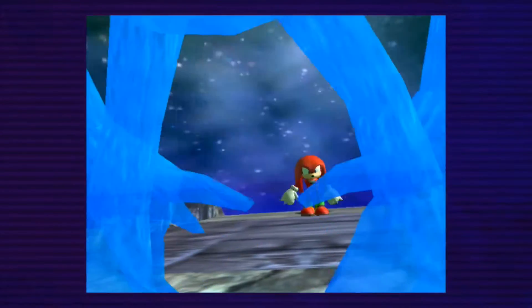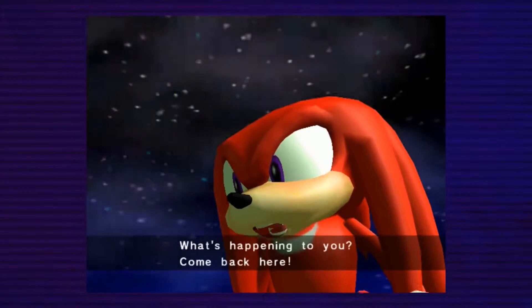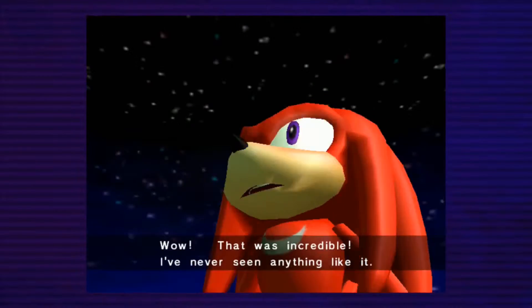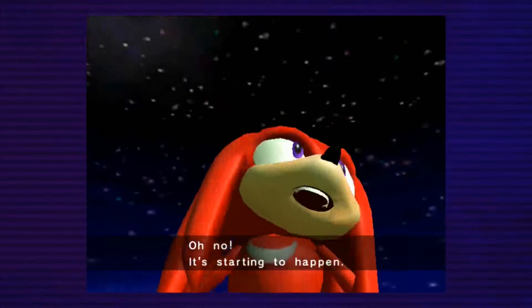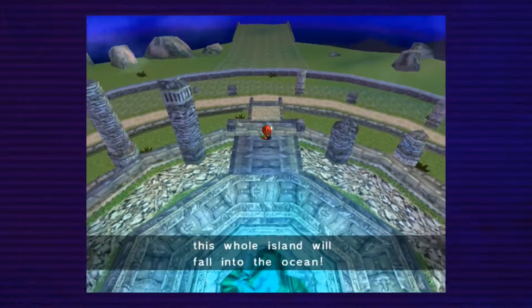He is made of water, right? That's the point of him? Oh no! That was incredible — I've never seen anything like it! Oh no, it's starting to happen! Without the Master Emerald's power, this whole island will fall into the ocean! That's bad! What's with the glowing orb?